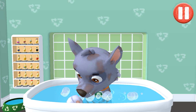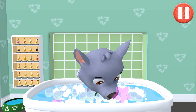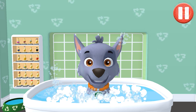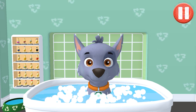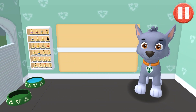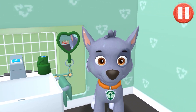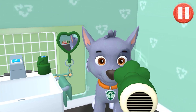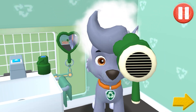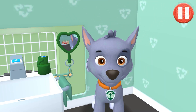Give the pup a bubble bath before they go to bed! The dirt is gone! Now tap all the bubbles to pop them. Alright! The bubbles are all gone and so is the dirt! Tap the hair dryer. Tap the arrow to go to the next activity. Thanks for helping me get clean and dry!